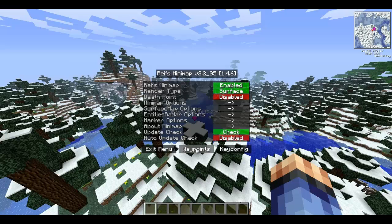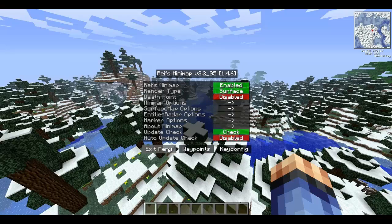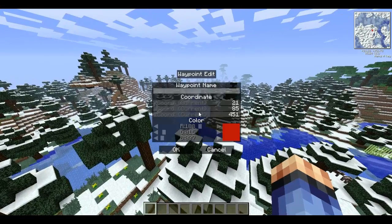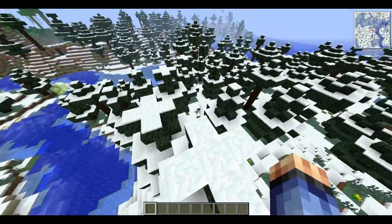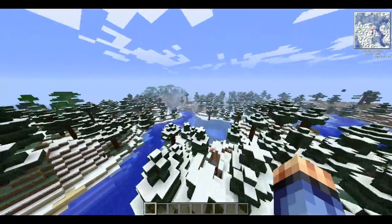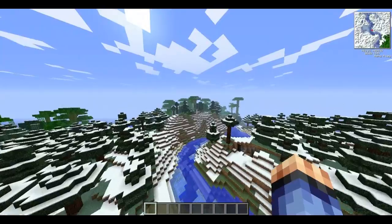In the waypoints menu you have your waypoints listed and you can toggle them on or off. If you want to remove one, just hit remove. You can add a new waypoint by pressing C and setting it up from there. If I go into the jungle now, the map changes — yep, as you can see it is showing the jungle.